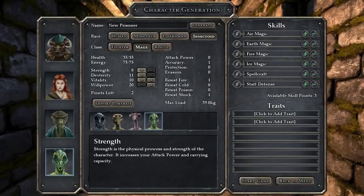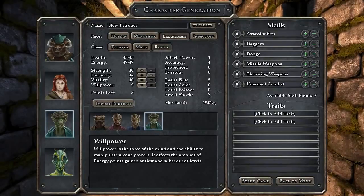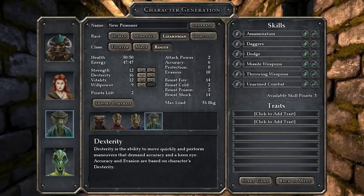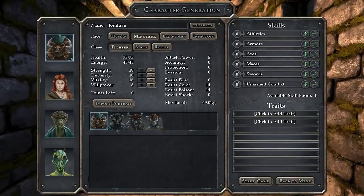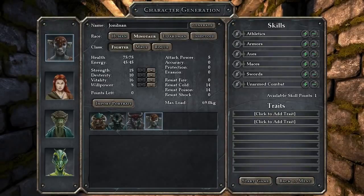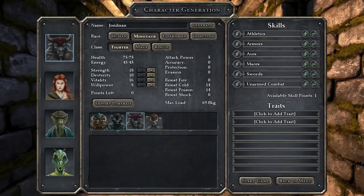Max of 20 points - gotcha. We want a dexterous rogue so he can fire things and hit accurately. Let's look at skills. Minotaur - let's have a sexier minotaur. Is there a sexier minotaur? There is not. We want him to be a heavy hitter with maces - oh, I only get one skill point.